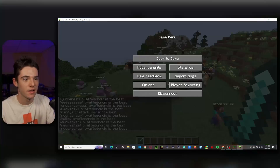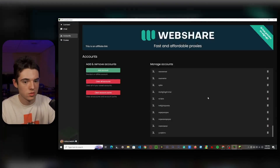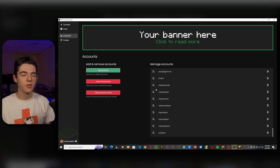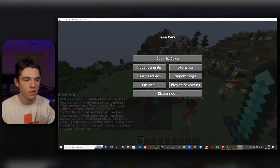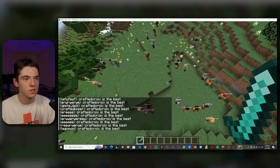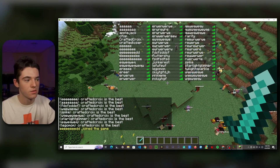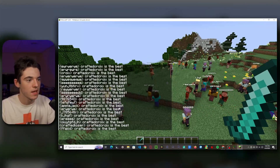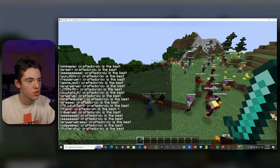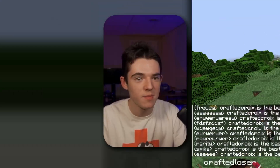Are they still joining? Let's add more. Okay, I feel like that's enough — go back to connect and click connect. Oh gosh, they're just everywhere, all dancing around, and they're still joining. It is getting so laggy. I can't even check the TPS. They're just all spamming 'CraftedCroy is the best' — which, I mean, that is true.